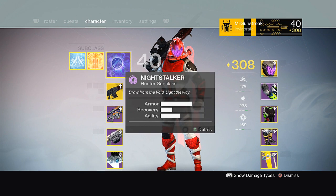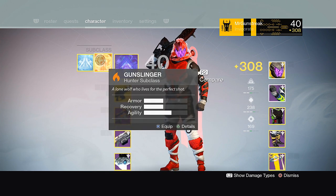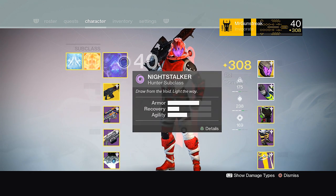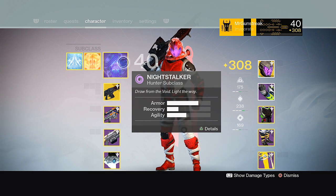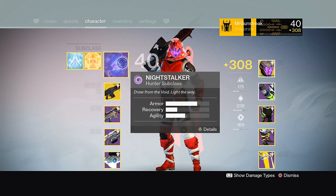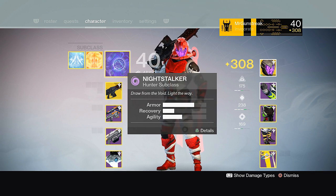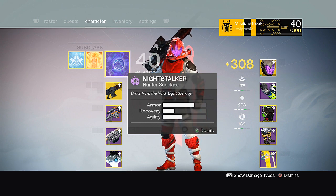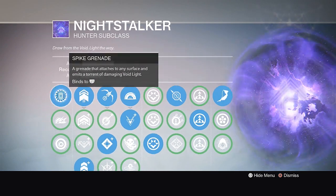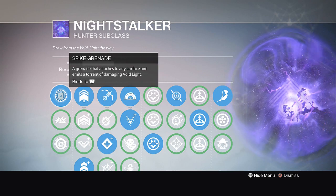For the perk tree, I'd recommend either the Night Stalker subclass or the Gunslinger subclass. Gunslingers can take out things very easily, but Night Stalkers are very good at tethering all the enemies together — one bow and arrow can take out the entire team. Personally I run Night Stalker, and if I really want to try hard I'll switch to Gunslinger. For perks, I run the spike grenade — it's like the lightning grenade for Titans, not as powerful but still very viable.